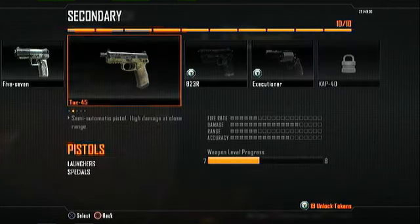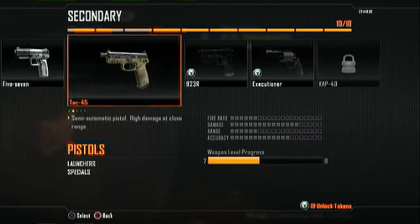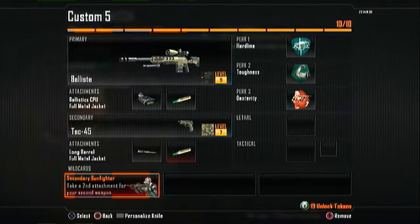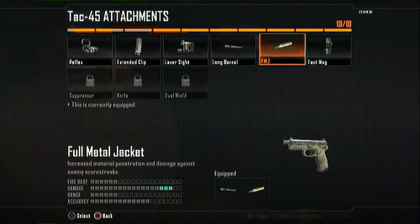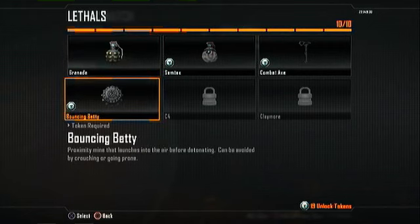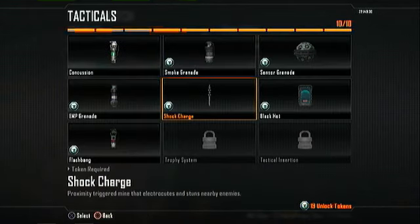For the secondary gun I choose the TAC 45 — to me it's better than the B23R, that's just my opinion. I'll use the wildcard Secondary Gunfighter to put two attachments on it: Full Metal Jacket and the Long Barrel. It's a deadly pistol — just a few shots and they're dead.